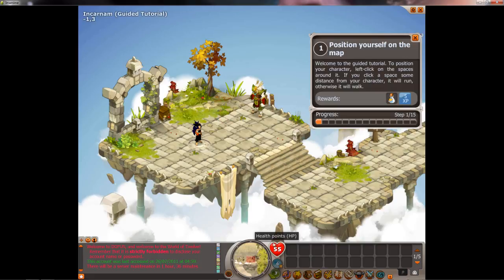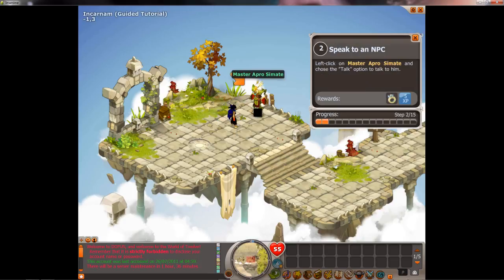There are a few things you can see with the UI, which is not very complicated: hit points, action points — which we'll explain later — move points, and a whole host of the normal menus you might find in an MMO. This is the start of the tutorial quest. It's so simple — it tells you where to move and everything. One left click and we'll start this quest.